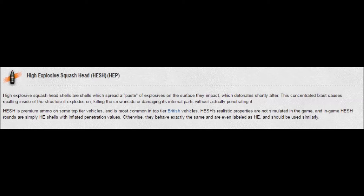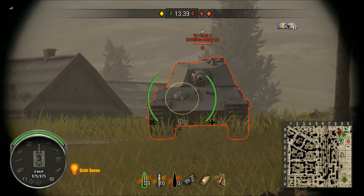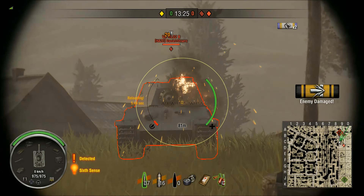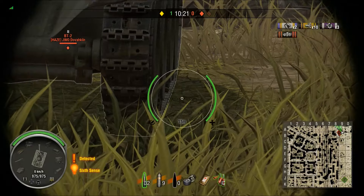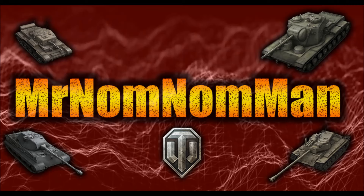Here you're going to see a HEP round not doing any damage to a well-armored target, then getting a little bit of damage, then doing module damage plus getting a full pen on a side shot on a heavy tank. As you can tell, HEP rounds can cause splash damage.